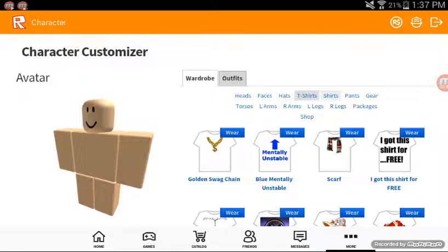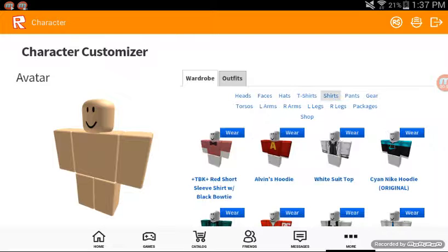Now let's go with shirts. The shirt you have to wear is the Plus TBK Plus Red Short Sleeve Shirt with Black Bow Tie, so go ahead and wear that.